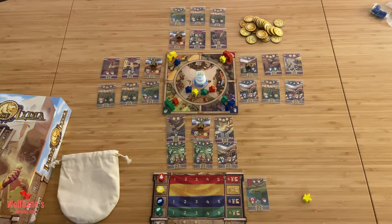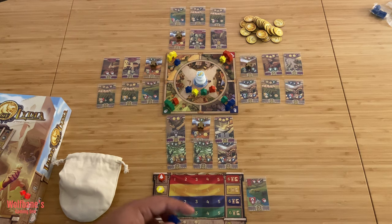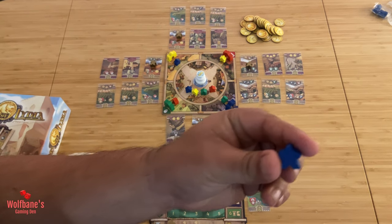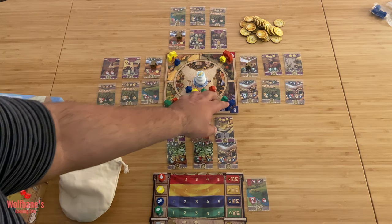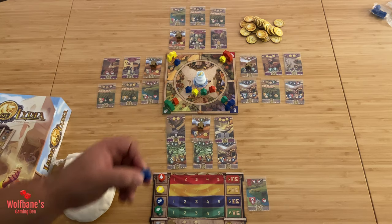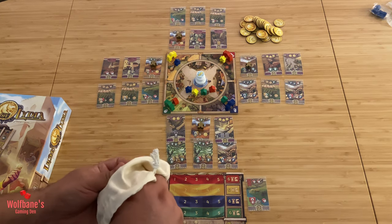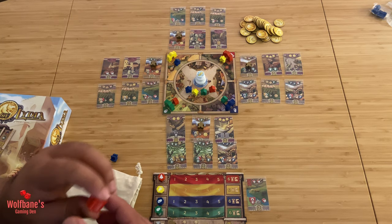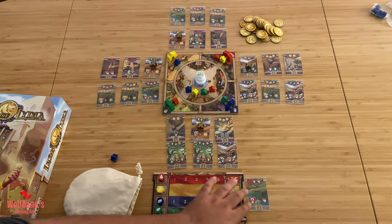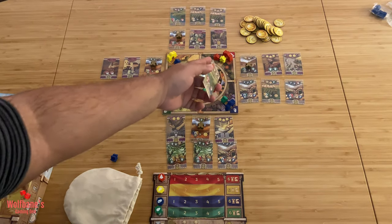Now, what do each of the individual actions correspond to? If you put your meeple out on one of the gate spots, it generally allows you to get resources. For example, if I draw a red meeple and put it next to a red gate and a yellow meeple, the first thing you do is check whether the property cards you have laid out on the right-hand side give you particular benefits based on where you placed it. So if a card says 'place a red worker at a red gate, gain a red resource,' and we've met that condition, we track it by moving the marker one space to the right.